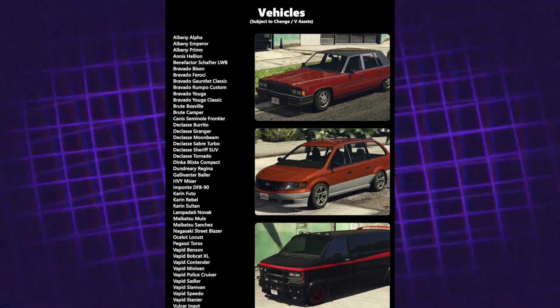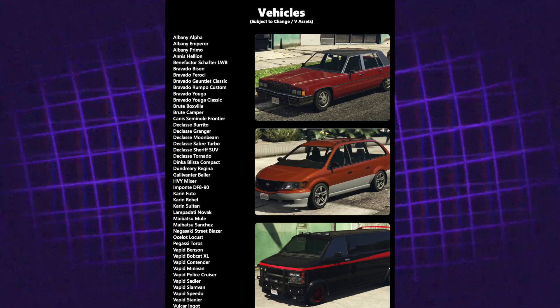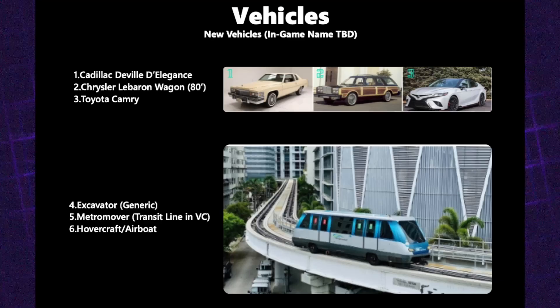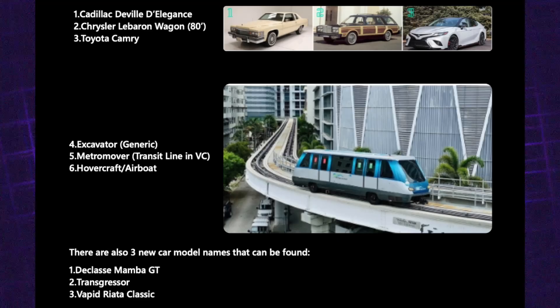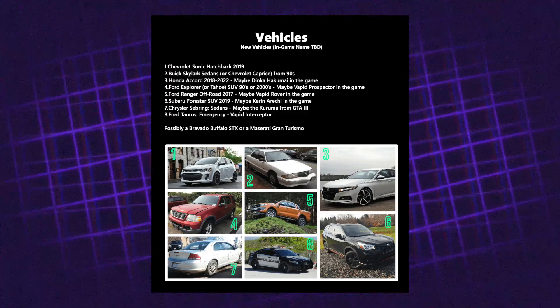Next are vehicles. Existing GTA 5 vehicles have been seen in the leaks but most will likely be redesigned given Rockstar's attention to detail. New vehicles include a Cadillac, Chrysler, Toyota Camry, Excavator, Metro Mover, and Hovercraft/Airboat. Three models seen in the script are the Declass Mamba GT, Transgressor, and Vapid Riata Classic — the Riata Classic might be a play on the Miata/MX-5, which would be really cool. There's also a Sandcar event — a dune buggy designed for sand terrain, presumably for beach use given the Miami setting.